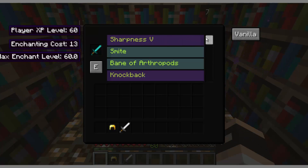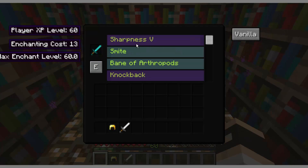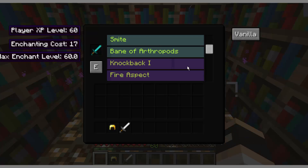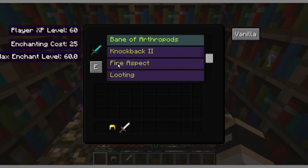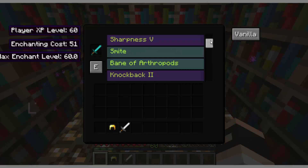What you can do is move this slider around. For example, if you get sharpness, it won't allow you to get smite or bane of arthropods, so you can't move those. Same with smite — if you get smite, you won't be able to move sharpness. So let's say I wanted sharpness 5, knockback 2, then you just move the sliders over, and pretty much you'll have the most powerful sword in Minecraft.